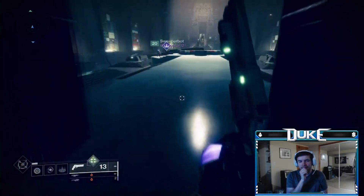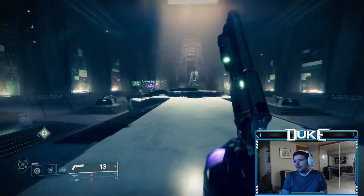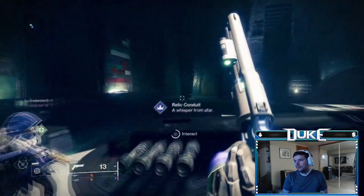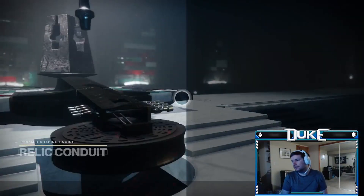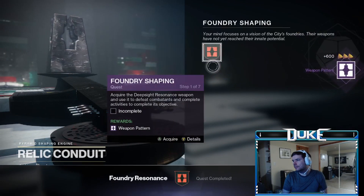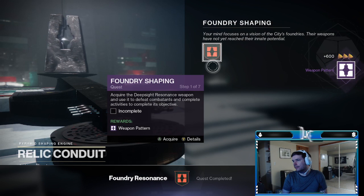Hey everyone, Duke here, and as I mentioned yesterday, we have a new top-tier craftable, completely free-to-play, and completely no raids, dungeons, or trials, or any endgame needed — a linear fusion rifle that you can get. As it turns out, it's actually even easier to get than I already thought, and here's how.